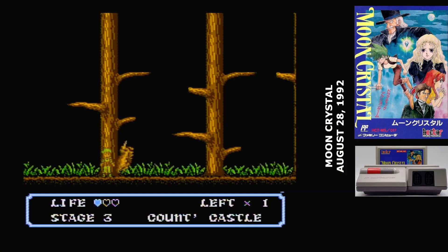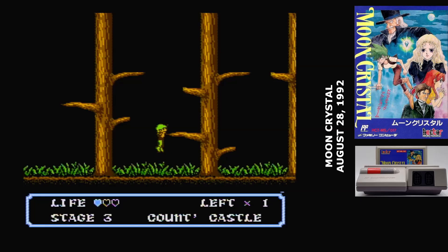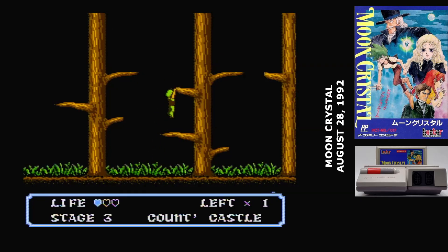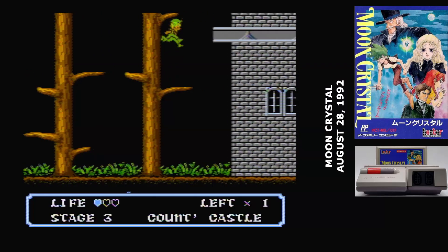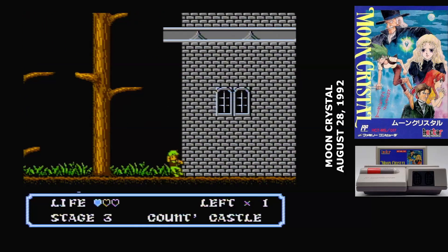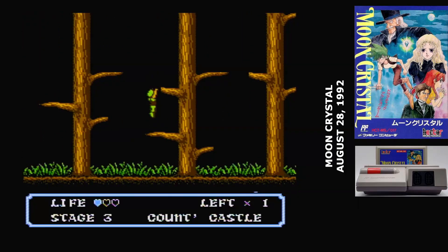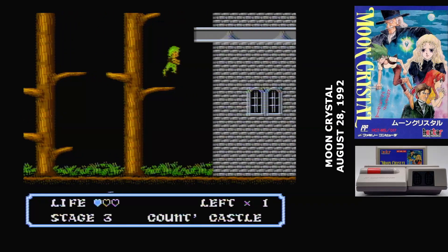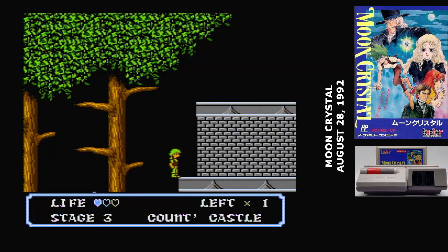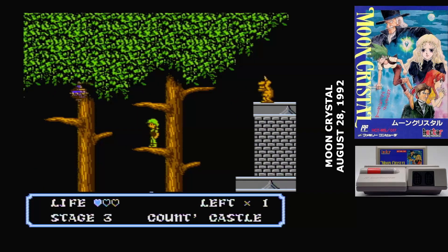Moon Crystal proves to be a strange experiment. There's a lot of creativity behind it, but I'm not sure it entirely works. As a Hecht game, the print run for Moon Crystal was incredibly low, and as a result, this one fits comfortably into the top five most expensive Famicom games. Forget the 10,000 yen club — you can put this one in the 40,000 yen club. It was one of the very last games I had to acquire for my collection, entirely because copies never go up for sale.